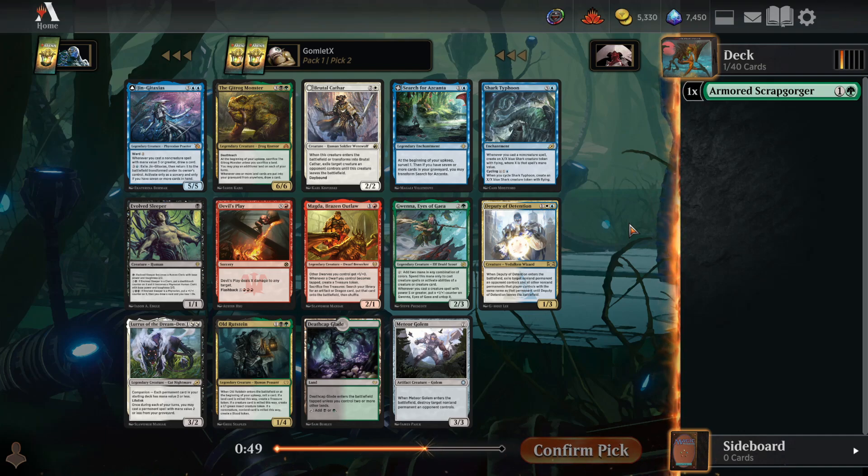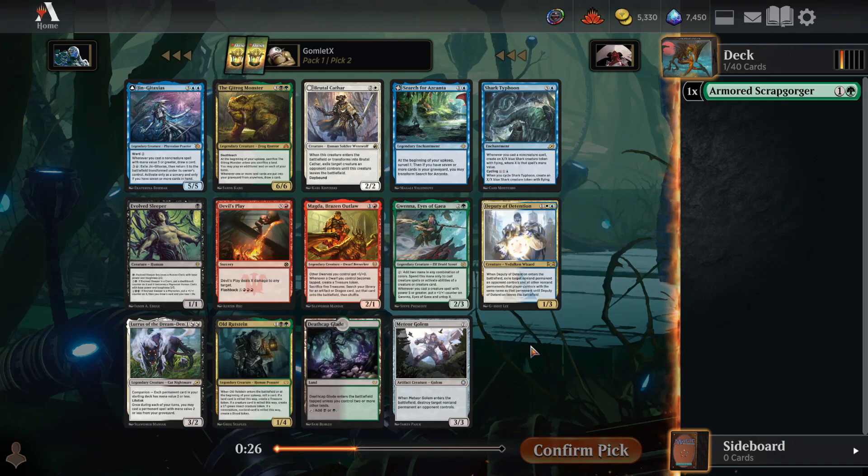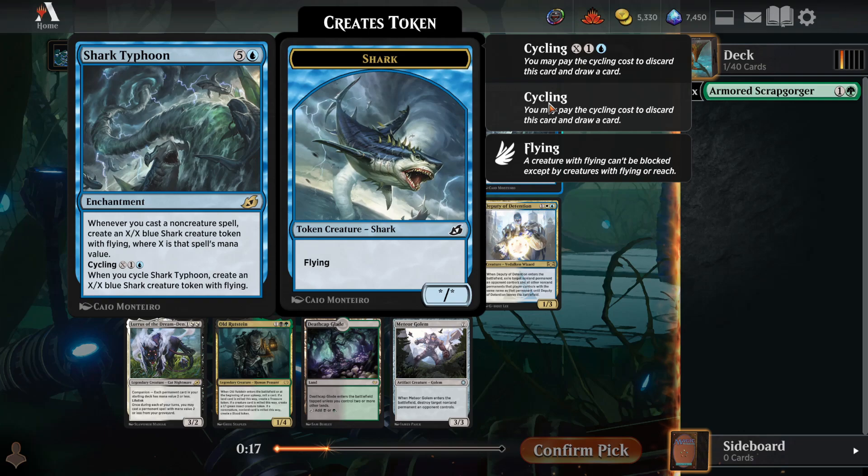Getting the cards that help enable those and ramp you up to them early seem like something that's going to be in much more short supply. Taking the Scrapgorger to help us play any of our big 6-7 mana bombs seems like probably a better place to go. There's also a Lurrus of the Dream Den here — very powerful as a companion if you can build around it, but it'll be really hard in this Cube.